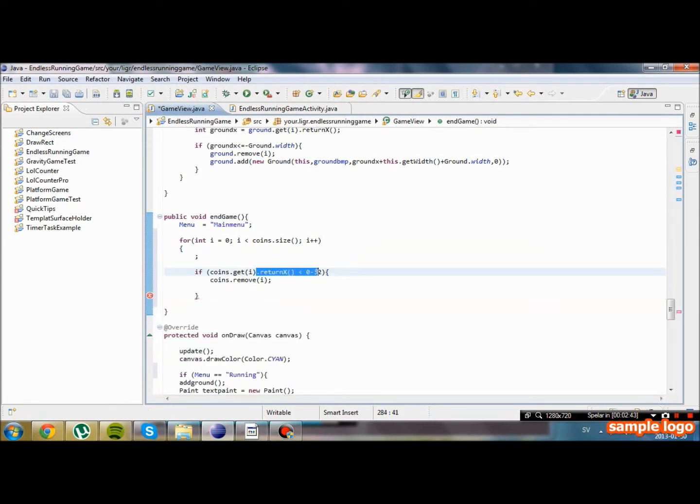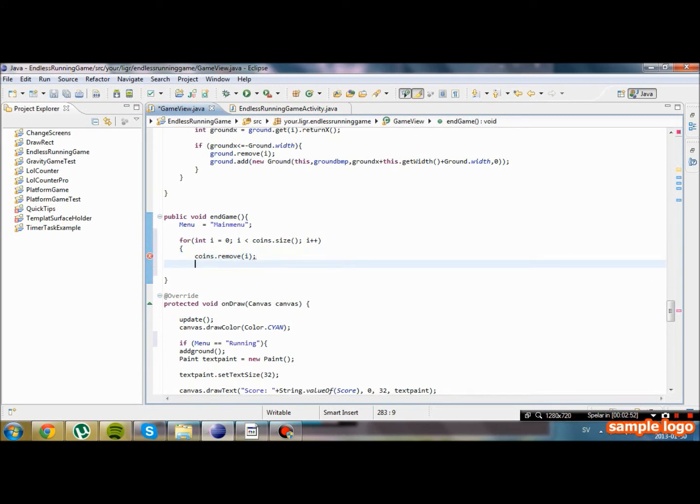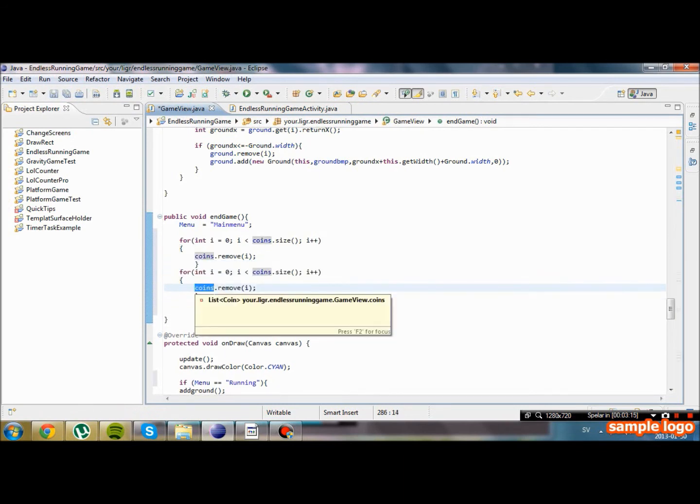We're going to call coins.remove(i) — that should work. And spikes.remove(i). Oh sorry, we're going to have to call a new for-loop method for this, or else we will accidentally — let's say we have five coins and we check the first coin, we're going to remove that coin and spike. But if we only have one spike, we cannot remove index two and that will return an error. We're going to have to call another for-loop method for spikes.